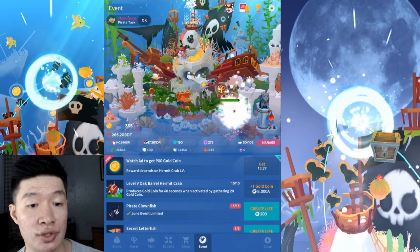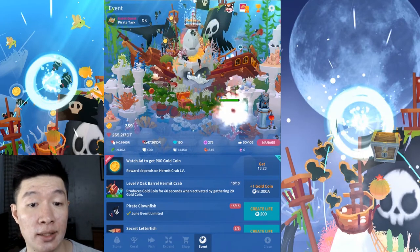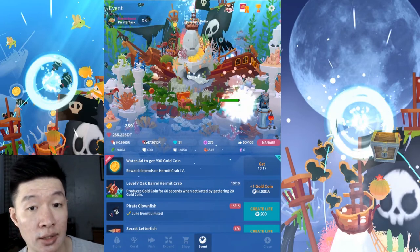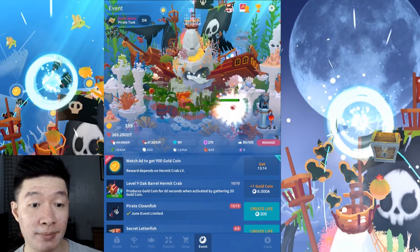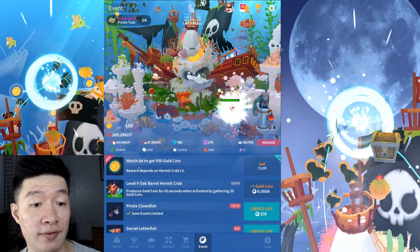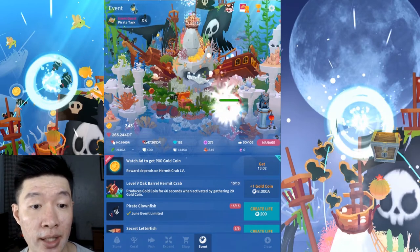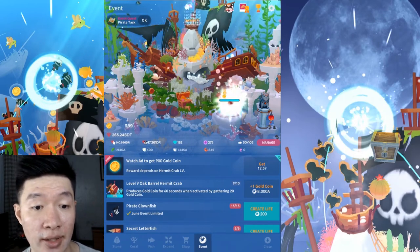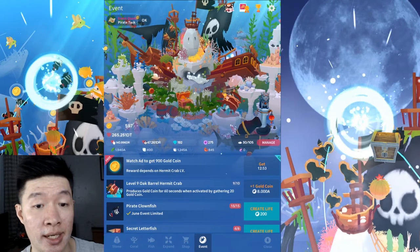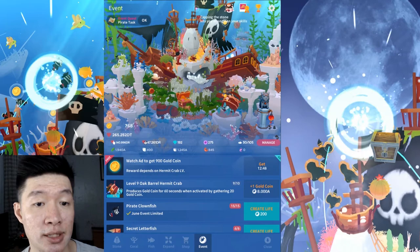The hermit crab is about to get fully recharged — this is a long journey to get it to maximum. At level 9 I think they're yielding more or less the same results. Let's keep tapping this special hermit crab, everyone's favorite for gathering coins. I triggered the blue bar — that means the hermit crab is going to release a lot of coins!